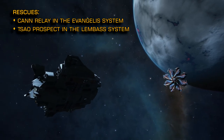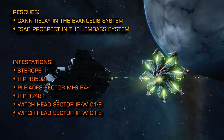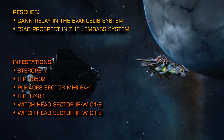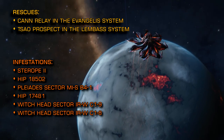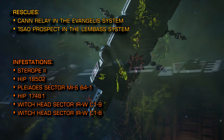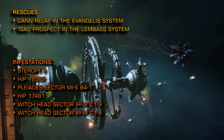If you're looking to attack Thargoid scouts then the following systems are being flagged by the Eagle Eye Sensor Network as suffering infestation: Sterope II, HIP 18502, Pleiades Sector MIS-B41, HIP 17481, Witch Head Sector IRW-C19 and Witch Head Sector IRW-C18. The entry level anti-Thargoid weaponry requires no unlocking and is far more effective than standard human tech weaponry. The scout class vessels also count as elite ranked ships, so this is an excellent way to level up your combat rank.